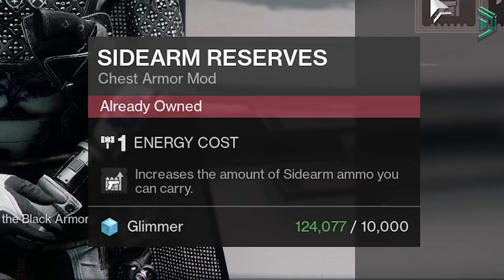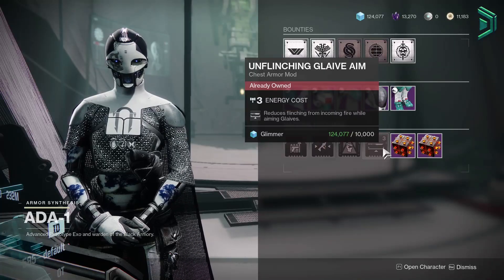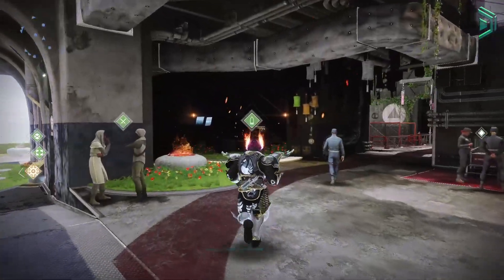We also have Sidearm Reserves — grab this for PvE. SMG Targeting — you want this one for PvP. And Unflinching Glaive Aim — not something I'd personally use, but pick it up because you want to pick up everything you don't have, as it's only 10k Glimmer. But the main thing you want today is Focusing Strike.